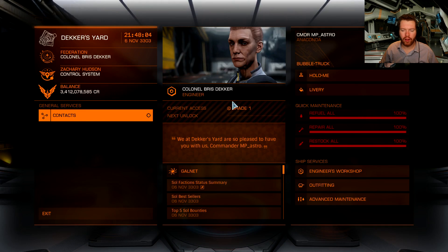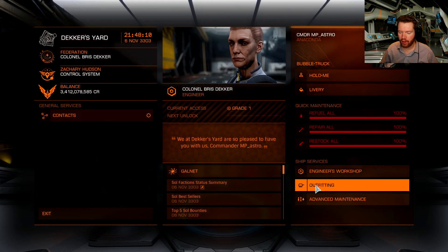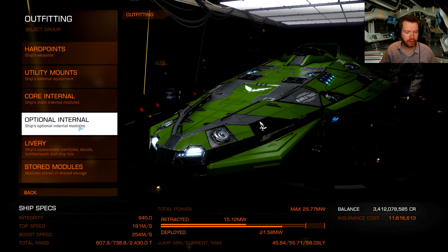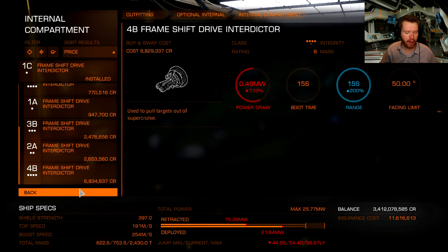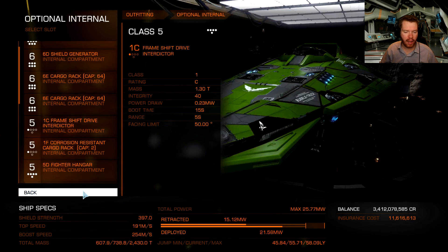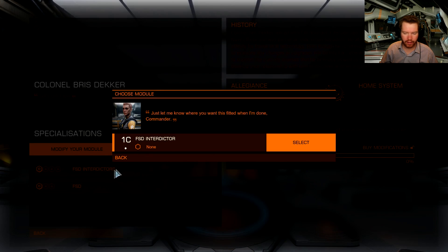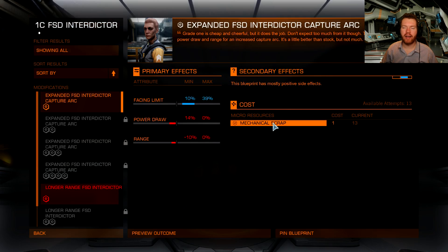If you want to level up the engineer — this is optional — what I recommend you do is engineer a frameshift drive interdictor. They are for sale here at the engineer, so you can buy them on location. The materials needed are not that bad to collect. I recommend going for the expanded arc blueprint. Mechanical scrap you can get from Davs Hope or the Nathan Klaas Tanker — I have videos on both, so there is a link for that.